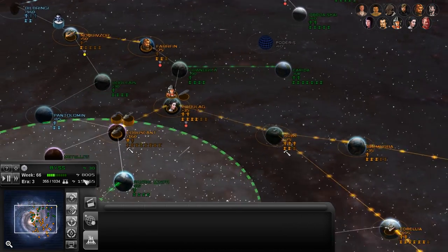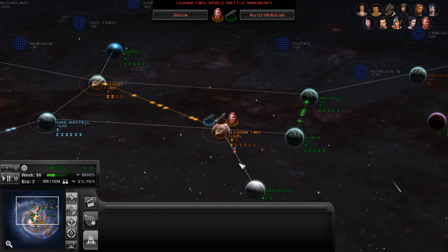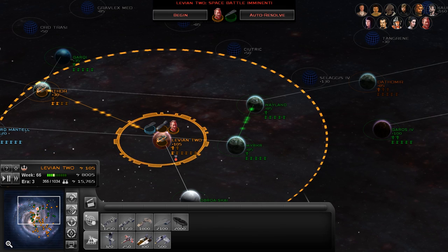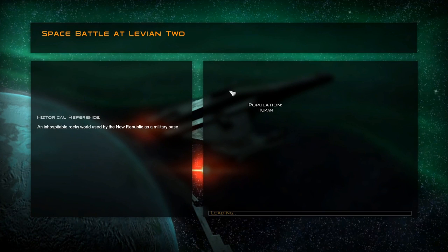Lavian 2 — where is that? It's about to be invaded. What do we have? Oh crap, it's the Hand. The Hand's finally coming in. What do the defenses look like? We don't have any ion cannons, and we could have built another Golan platform, but we'll have to defend with what we've got. Who is in command here? We'll find out as the battle begins and we defend our territory.